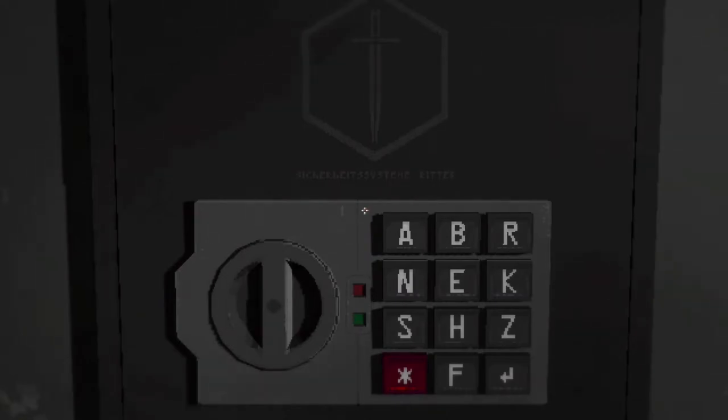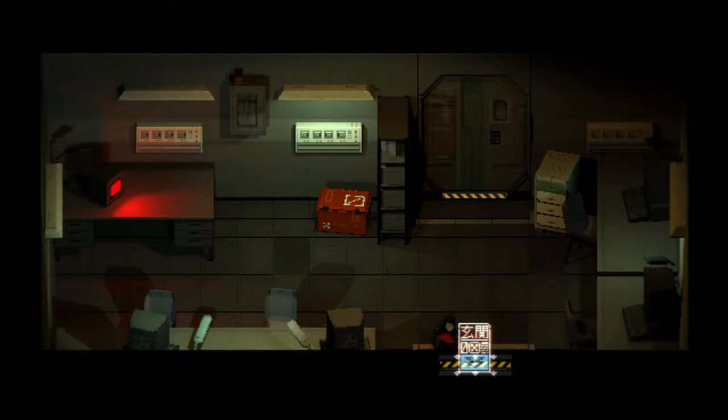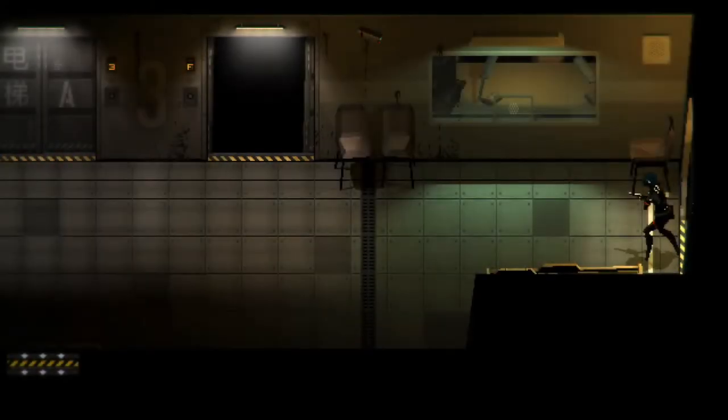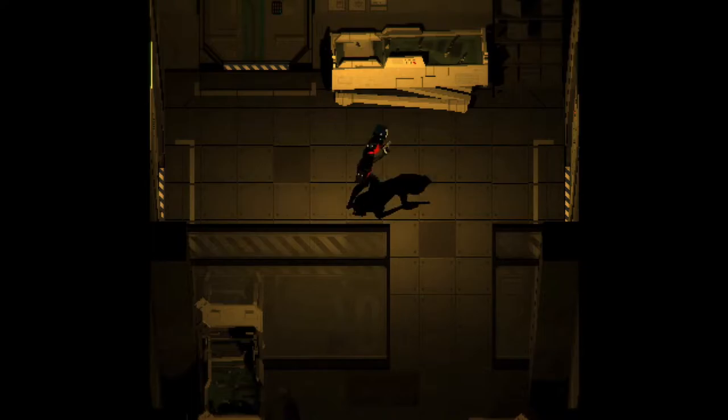The other piece of paper is found in the waiting room and I will be showing you the way. There will be a few enemies so make sure to pick up the ammo and healing items found in this area. There's particularly a little bit more shotgun ammo in this area than regular bullets.